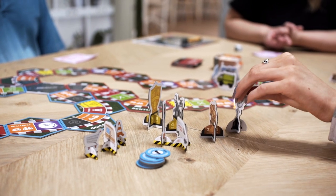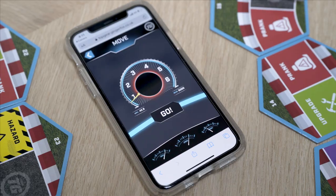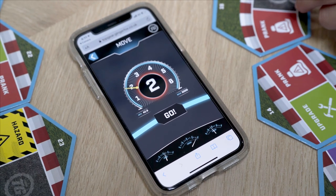You will need these later on. Start your engines. Take turns to roll the dice or move using the digital features. But remember, the Stig always moves first.